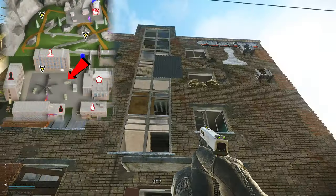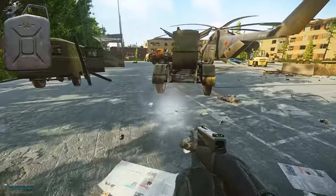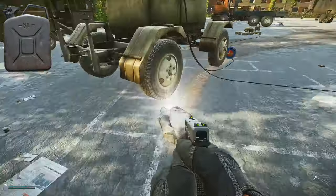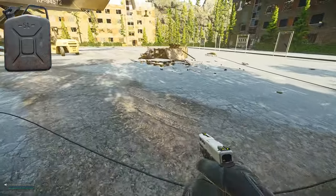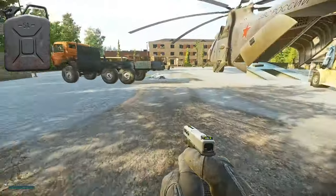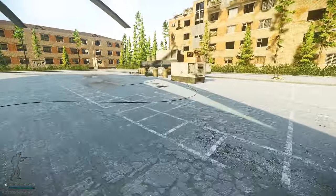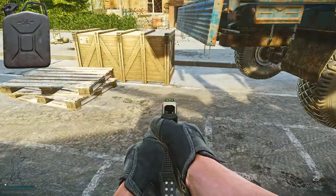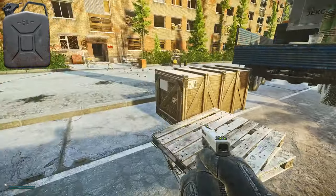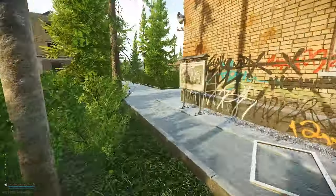We're going to head outside towards the chopper. You don't have to do this every time because it is very dangerous, but on a scav run, near these generators around the back of the chopper and also the orange trucks, you can find some really decent spawns for fuel. This area is incredibly dangerous — I wouldn't recommend doing this on your PMC as you are very exposed to multiple angles. But if you're very desperate for fuel, you can check around these trucks and also on the top of the back one.